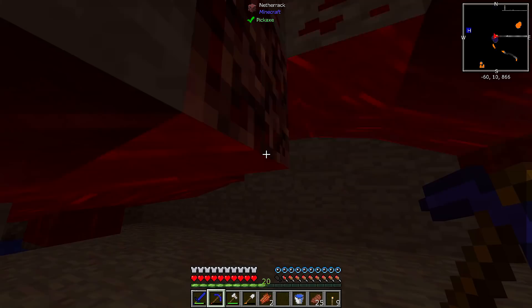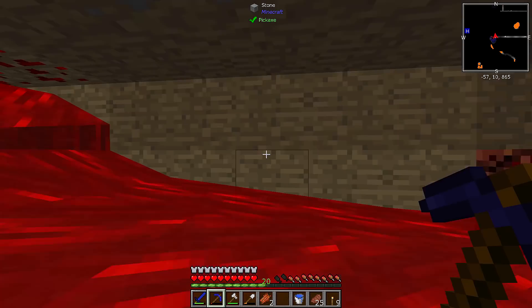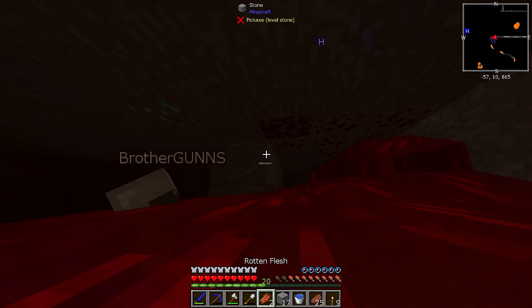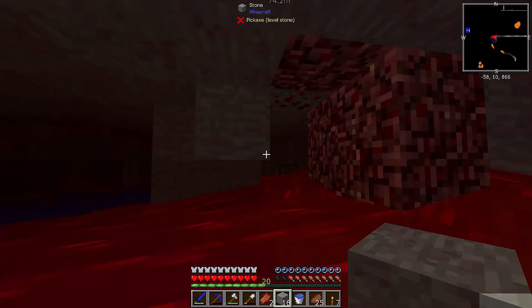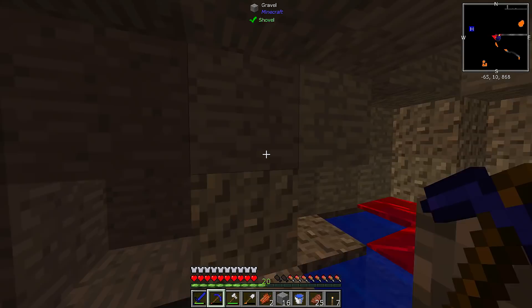Diamond right here, right above us! I'm trying to get to where the source is. I can't get out of this. Oh shoot - right here - don't come down, you can't get out! I'm already in. Did you block the source? No - it's up there, yeah. What the heck? There's the mining turtle right there. I can't get out of this - it's not weird? Yes sir.